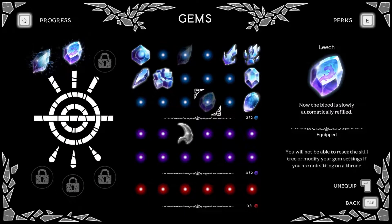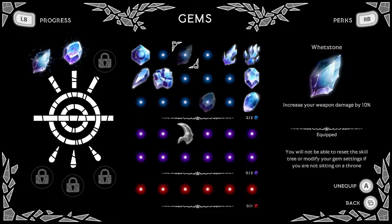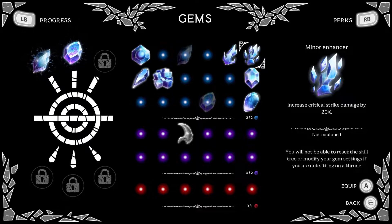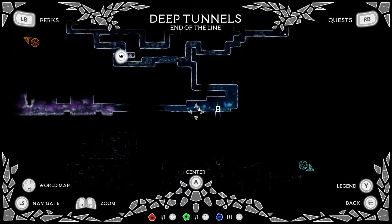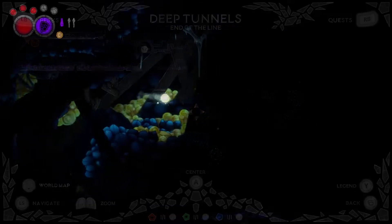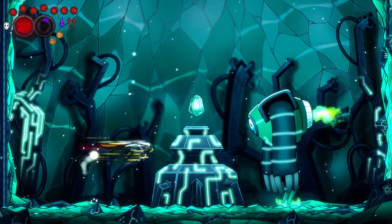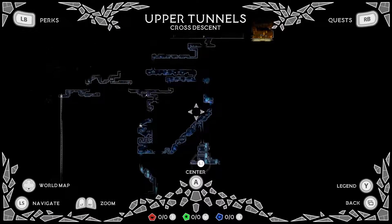As for the gems, the leech gem is probably something you shouldn't take off moving forward. For the other gems, I prefer to increase my melee damage, but if you have a third gem slot then you can go for higher critical strike chance or higher critical strike damage. The leech gem is located near the throne and elevator outside the cradle of light. For the weapons, you must have the wild blade, and it will also be handy to have the spear of cycles, which is located here.